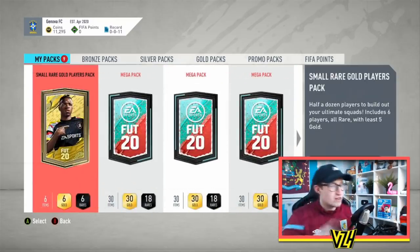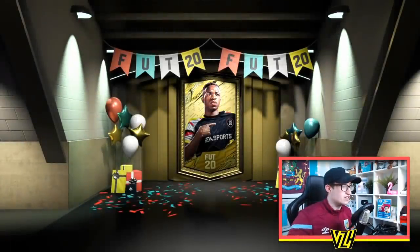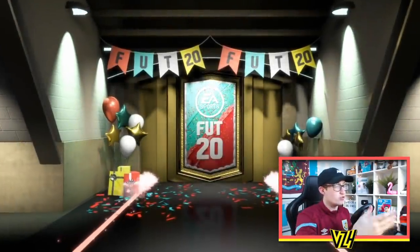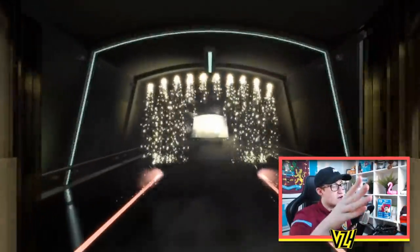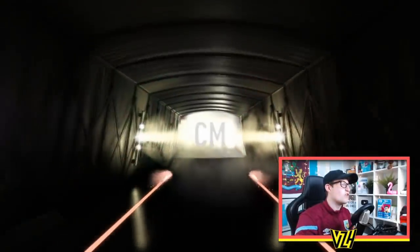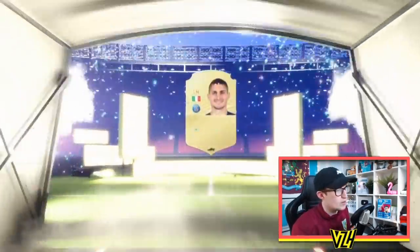I knew there was going to be both at the same time because the upgrades are still out, so it kind of made you think it's going to continue. First one is no board — a bit of a yikes. It's so easy to make coins through these accounts. This one is a walkout, our first walkout of the video. Italy — I have a Verratti or Chiellini? It's Verratti. I wish you were Chiellini, you're the 89, but that's still calm. It'll be open price because of the party bag.